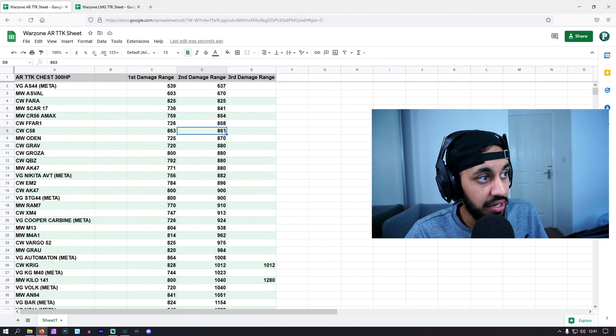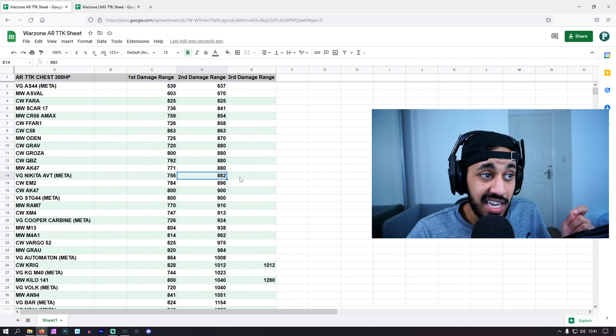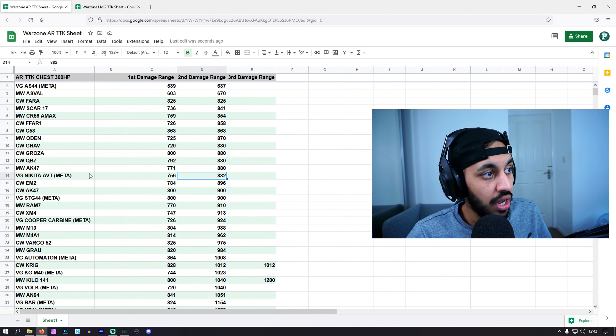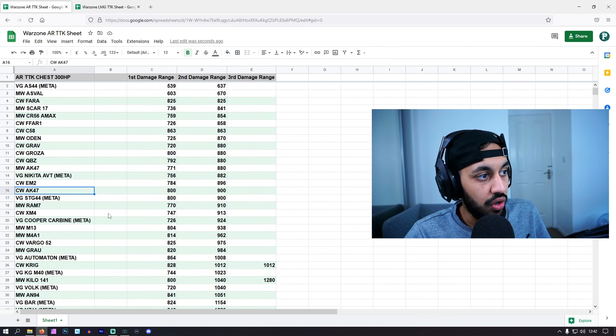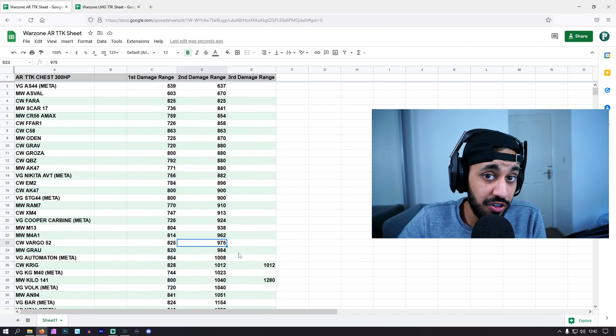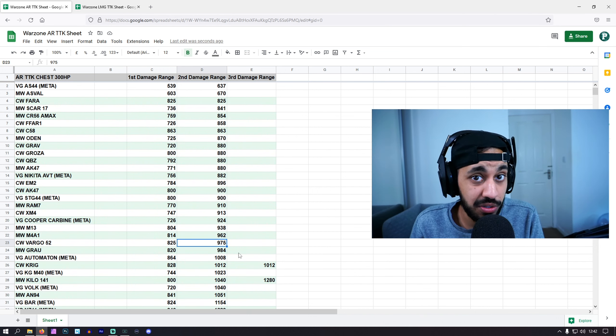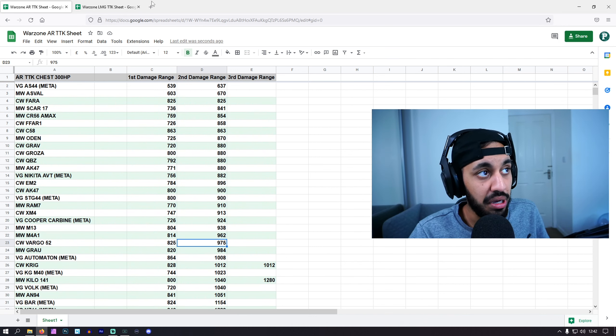The C58 is definitely very solid — probably my favourite AR right now. We've got the Odin, Grav, Groza, Modern Warfare AK, and the new Nikita AVT. Its TTK is actually pretty solid, but the recoil even fully maxed out is still difficult to control — way more difficult than a Cold War AK or XM4. You're probably better off with those weapons. The Vargo, even after the recoil nerf, still feels like it has no recoil at all — still a solid option.